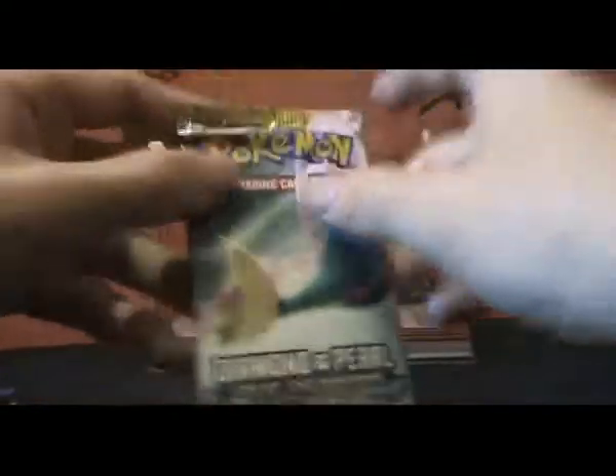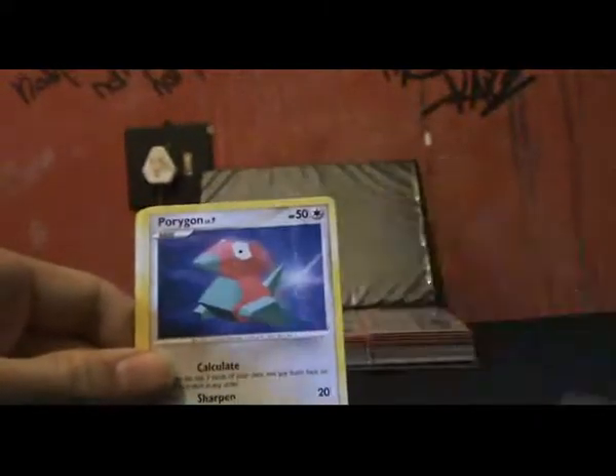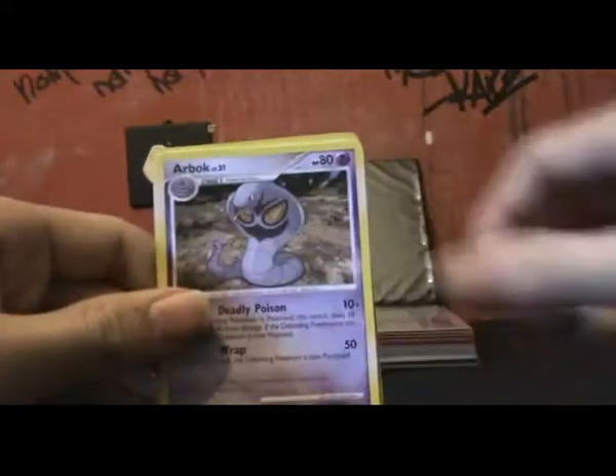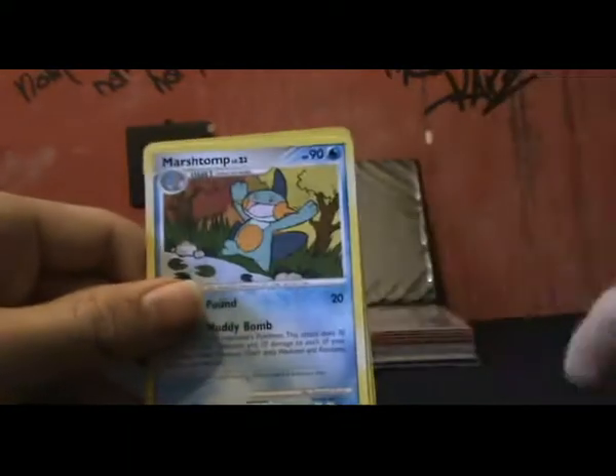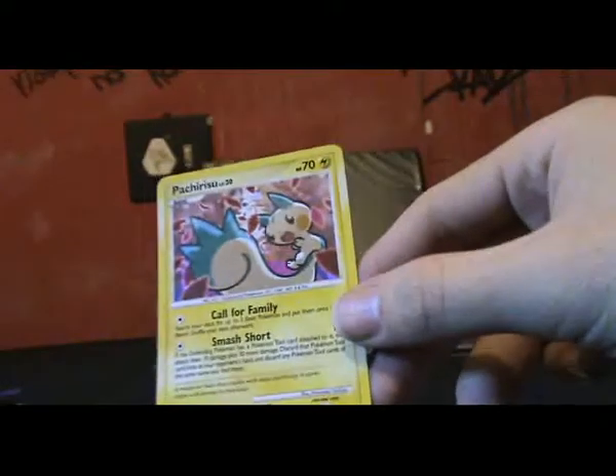Next onto the Great Encounters. Krabby, Porygon, Baltoy, Volbeat, Drowzee, Arbok, Grimer, Marsh Stomp. Reverse is a Cacnea — oh nice, I like this. Pachirisu holo — it's a cute Pokemon. I don't care how that sounds, it's awesome.